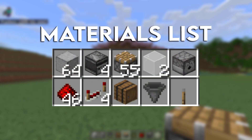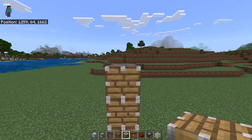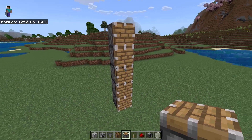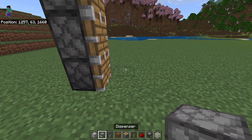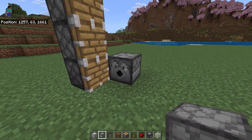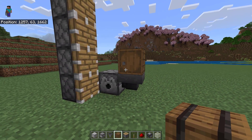These are the materials you'll need to make the farm. Start by placing 5 normal pistons over here. Then place 1 dispenser over here. After that, place a hopper connected to the dispenser and a barrel on top of the hopper.